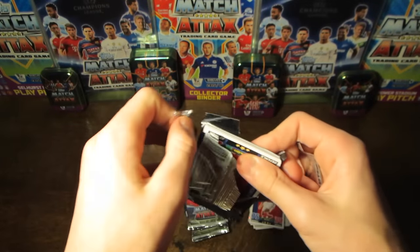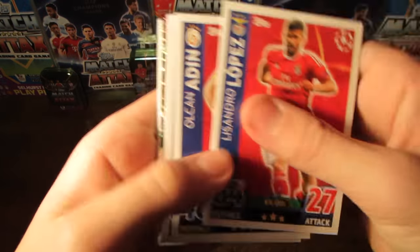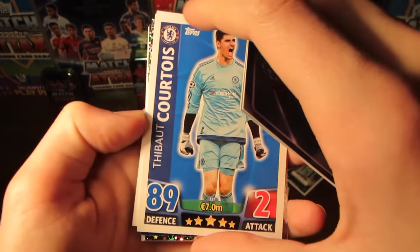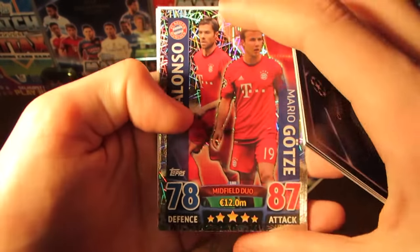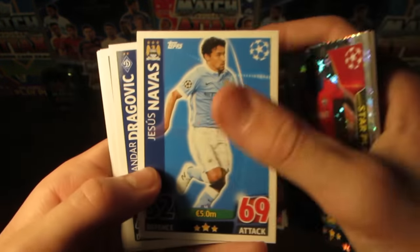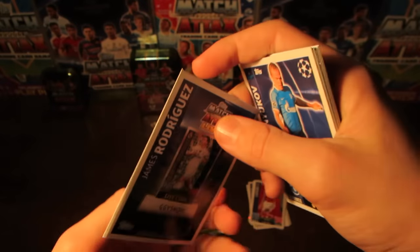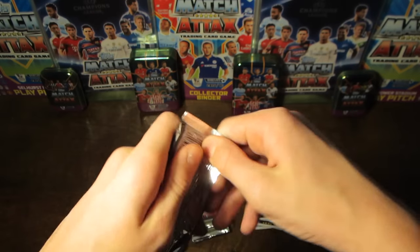Let's see if we can continue that good run into this next pack. We start off with Lopez from Benfica. Then we've got Thibaut Courtois, very highly rated - I think that's our highest rated base card pull so far at 89. Roberto as well. And then we do have Xabi Alonso and Goethe midfield duo, 87 and 78 rated. And then Seydou Dumbia, the star player card for CSKA Moscow. Then Navas, Dragovic, Ashley Young, Anikov, and then James Rodriguez - it looks like he's his match attacks pro 11.